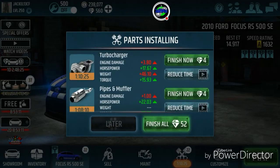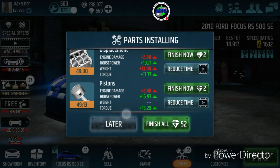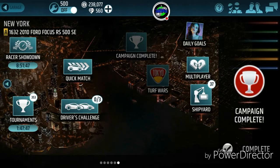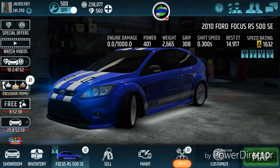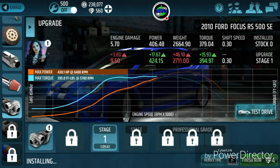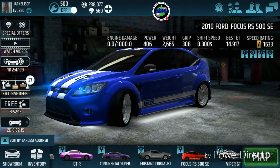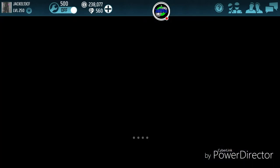One of the things I wanted to show you real quick — if we go out to the map here, this is a new thing in the update. They show you the parts that are still installing and apparently give you them at a lower rate. This is a turbocharger — 'finish now for 4 gems.' It's still 4 gems here in the upgrade menu, but they said it's supposed to be a reduced rate overall. Maybe it's showing this way because it's the first time in a long time I have that many parts installing on a car at once.